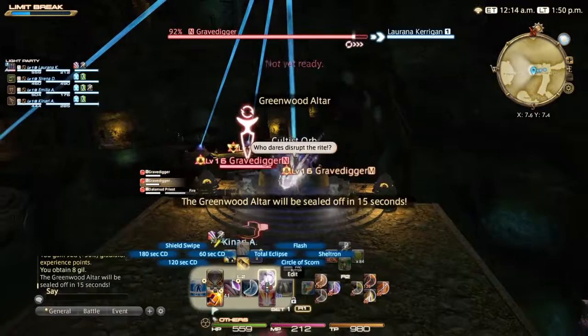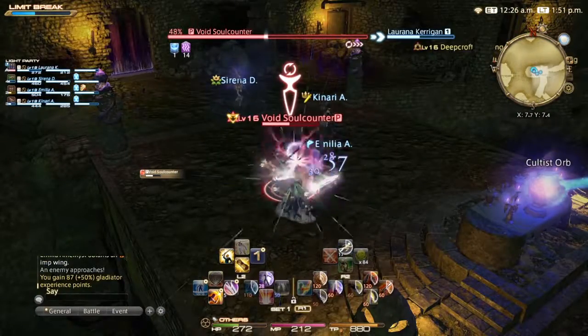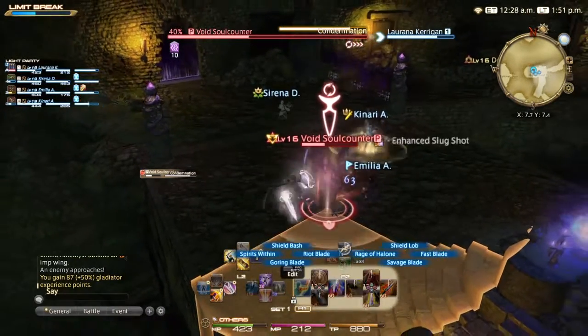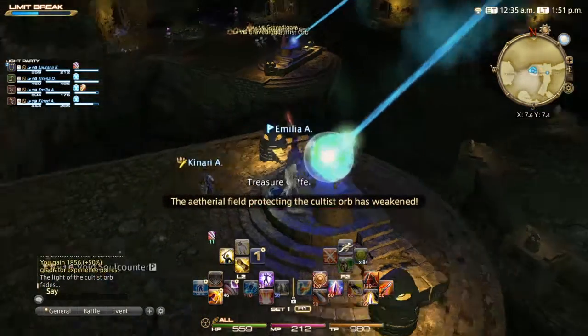The Dalamid Priests are simple bosses with two imps to fight off. Fight off the enemies and then a Void Soul Counter will appear. Turn it away from the group and avoid his AoE attack and you should be good to go. Make sure to activate the orb and head on to the next area.